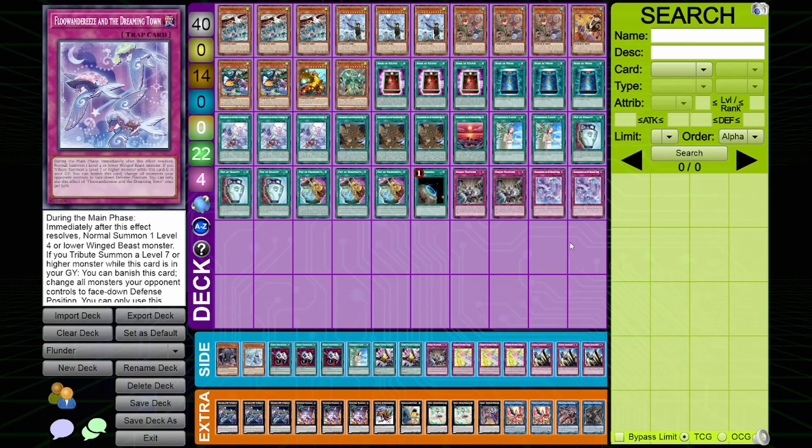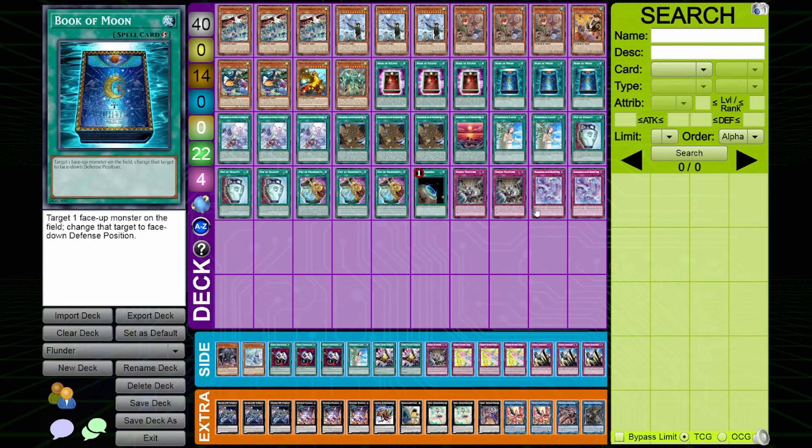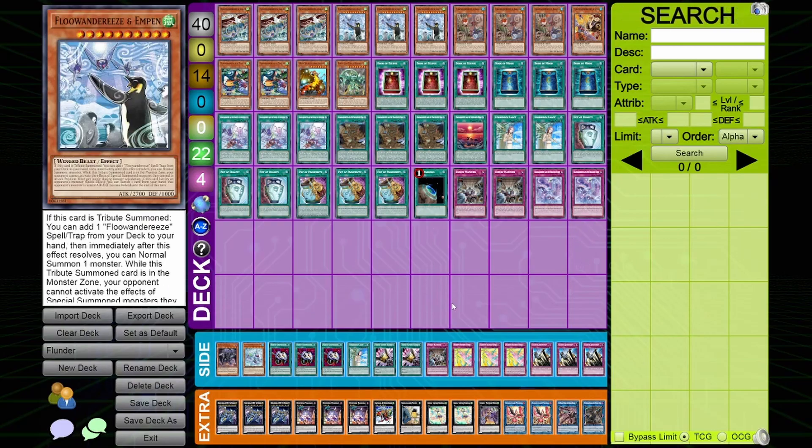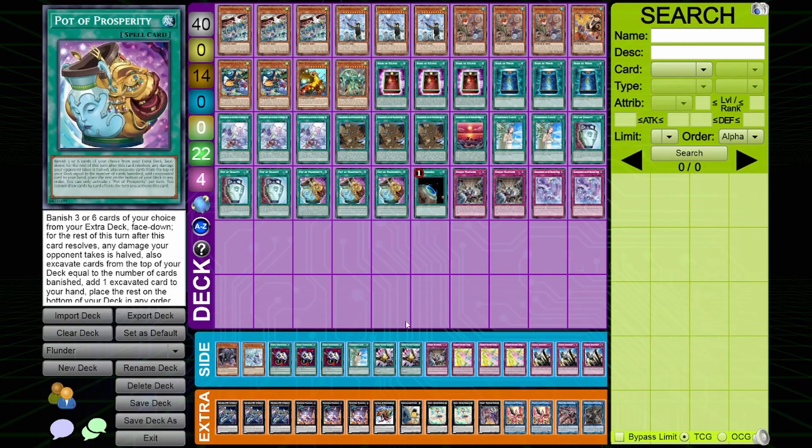Two copies of Dreaming Town — this card is ridiculous right now. With how Kashtira operates and how Branded operates, and with the lack of Link monsters in the meta, Dreaming Town has a very good place. With Book of Moon and Book of Eclipse being so relevant, why wouldn't Dreaming Town's graveyard effect also be relevant? This card is really excelling right now and is an excellent way for Floowandereeze to beat the meta going forward.